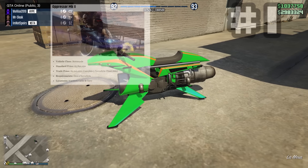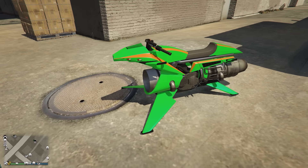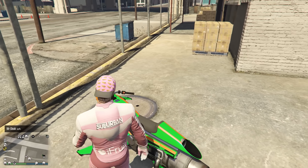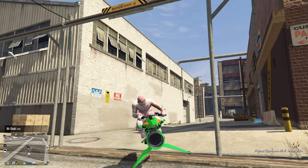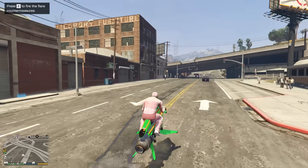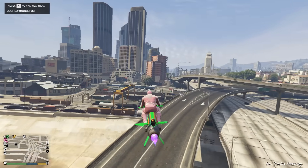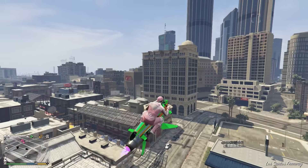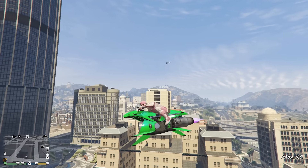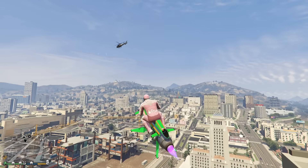Coming in first place, it has to be the Oppressor Mark 2. That has to be the most overpowered, craziest vehicle in GTA Online. It doesn't matter what kind of person you are — if somebody's messing with you, you get on the Oppressor. Other people are really good at flying these things. The Oppressor Mark 2 is stupid — it's really stupid. But if you can afford one, you should probably get one. They're great for heists.